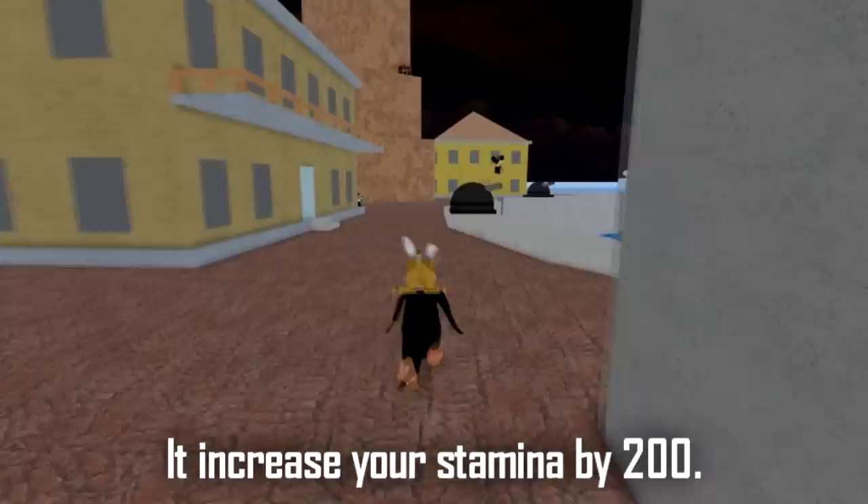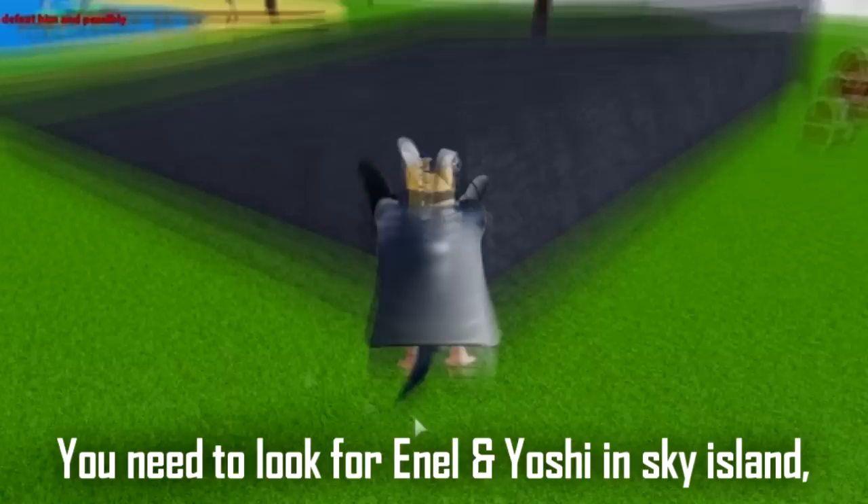And finally, we got the tomo ring. To get the tomo ring, you need to look for Renal in the sky island. You need around 500 stamina to reach sky island.